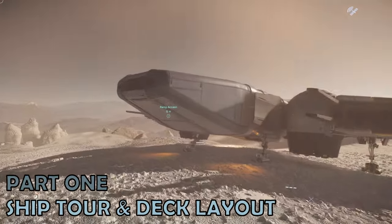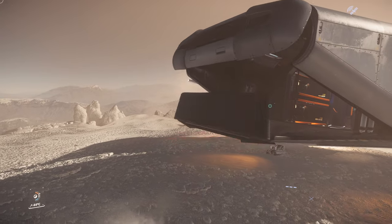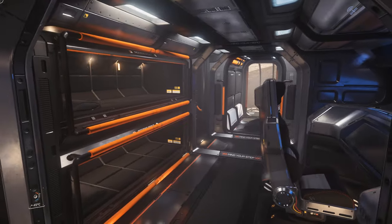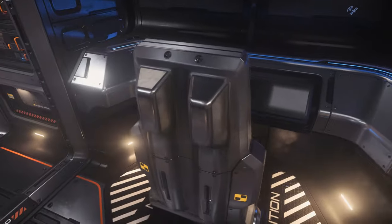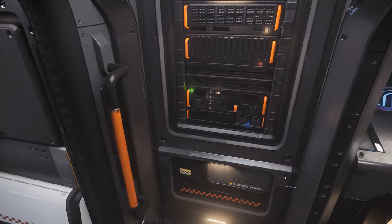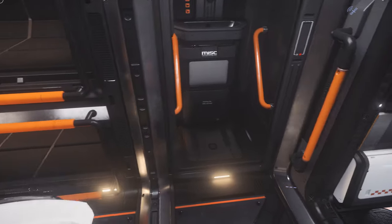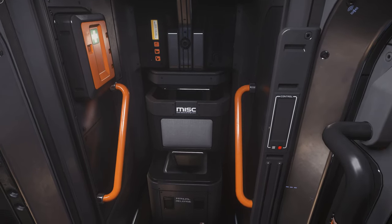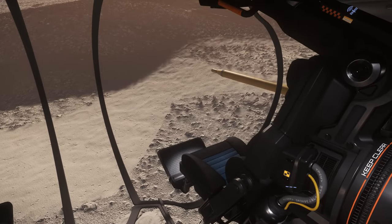Part 1 – Ship Tour. In order to get access to your Reliant, you open a deployable cargo ramp at the rear. This takes you up into the rear section of the ship. On the left or port side are two beds, and they do have closing doors when in use. On the right side is an operator station. Moving further forward, there is a server rack, and back on the port side, there is a small bathroom area. Coming to the front of the ship, into the cockpit itself, there's a pilot and co-pilot chair.